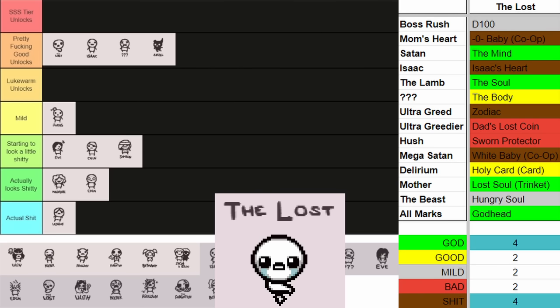Next up we got Tainted Forgotten. Pretty bad unlocks. He has some okay stuff in there — the Soul of the Forgotten is arguably okay. Isaac's Tomb is an okay item but I never really see it pay out too often. Decap Attack is such a bad item — I tried to love it, I tried to simp for it, I just couldn't figure out how to use it right. Forgotten has pretty shitty unlocks. Is it starting to look a little shitty? No — it's actually kind of shitty. It's not the worst things ever, but the Forgotten goes right there.